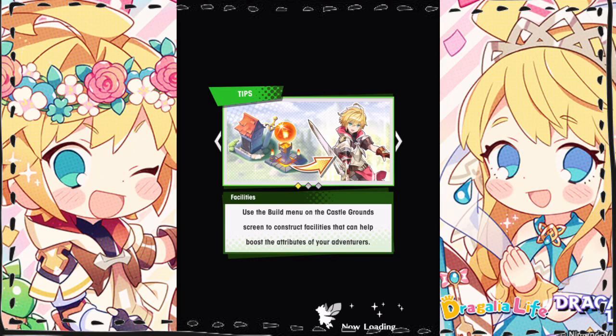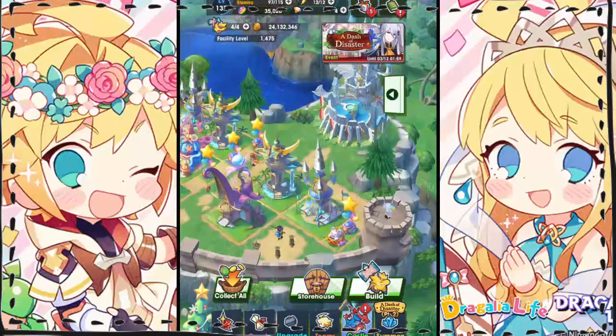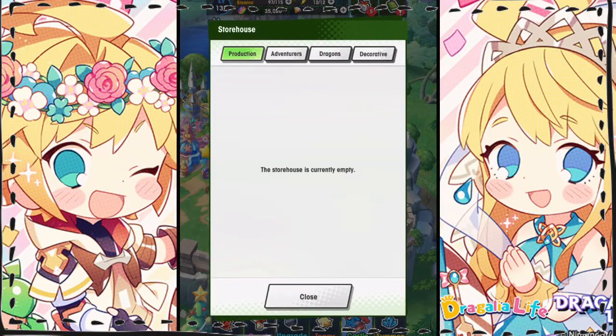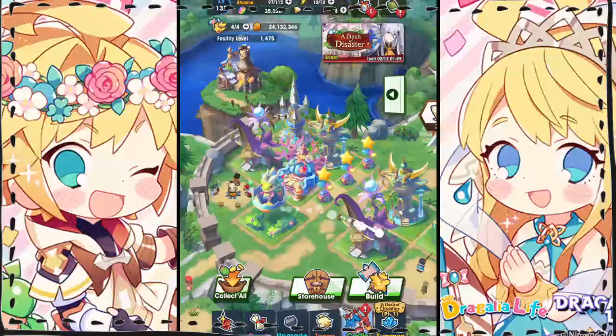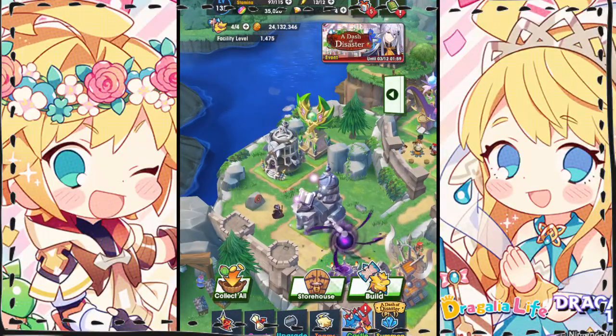So once you've received the base structure, head over to the Halidom and retrieve it from the storehouse. It'll be in here, I believe under the production tab. If not, it'll lead you to which tab it is with an exclamation mark. You'll need a 3x3 plot to place it, similar to the other facility units we've had.